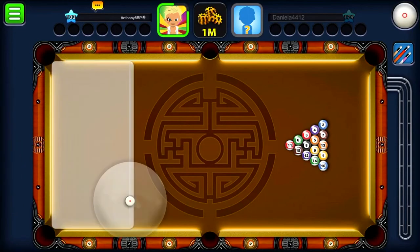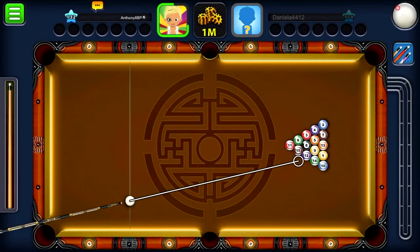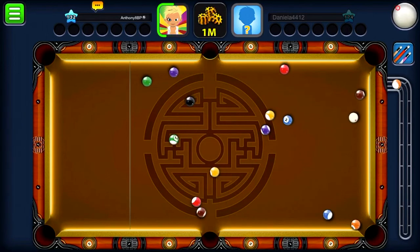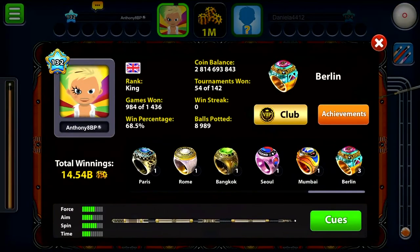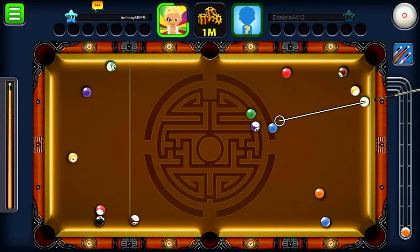Hey guys, how's it going? Today in this video I'll be playing some eight ball pool. As you can see I'm already taking the break, and today I will be using the Titan cue — it is worth 700k. It's a pretty good cue for its money. The stats are: six force, five aim, seven spin, and four time. Certainly a good cue for its money.